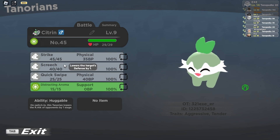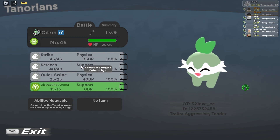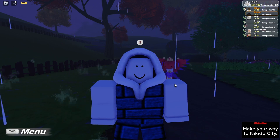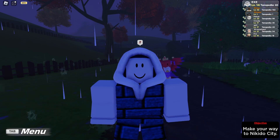My male Citron has four moves: Strike, Screech, Quick Swipe, and Distracting Aroma. Strike and Screech are available from level one. Quick Swipe is learned at level five, and Distracting Aroma at level nine. Later moves include Nutrient Drain at level 15 and Citrus Slash at level 32. That's all the general information for Citron — thanks for watching!